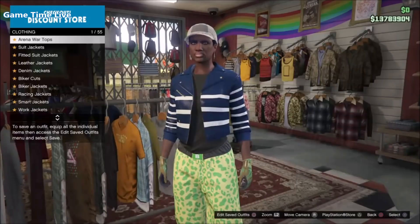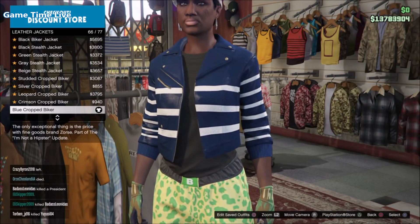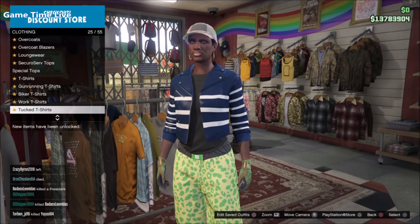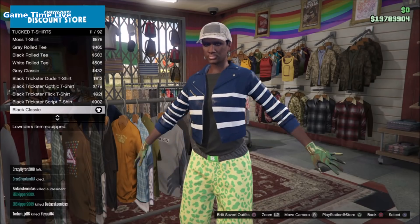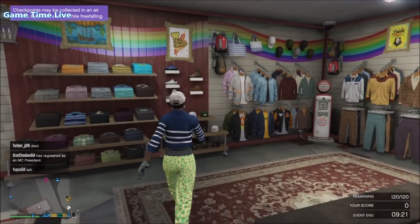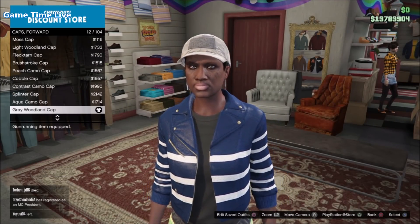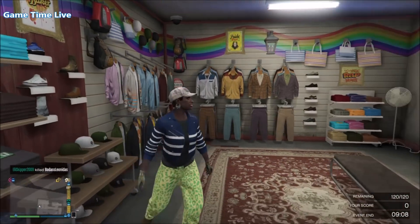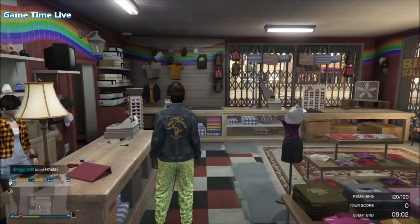For the last outfit, leave the earrings, shoes, pants, and gloves on and return to the top section. Go back to the leather jackets and put on the blue cropped biker leather jacket. In combination with that, apply the black classic from the tuck t-shirt section — this is the trashman vest component. Make sure you also apply the forward face cap for the white solid forward half cap. All components are done for both outfits — save this on slot number five, then apply outfit number one and do your transfer glitch to merge it all together.